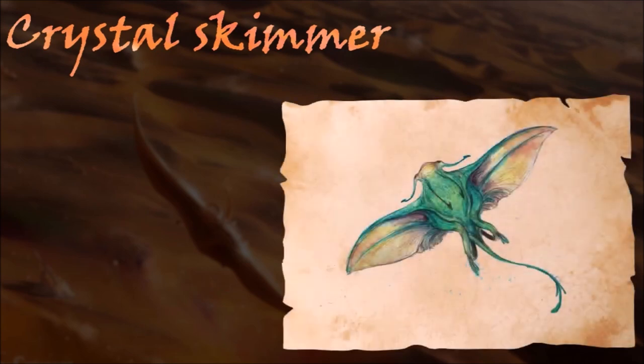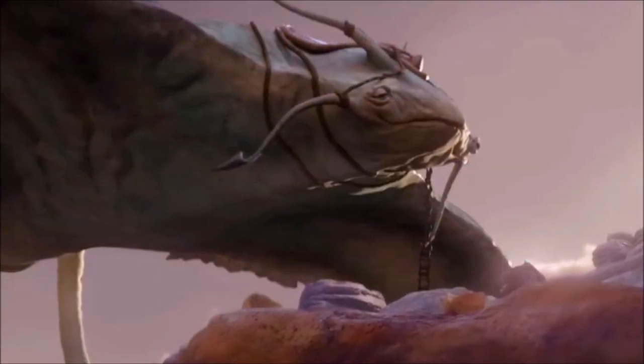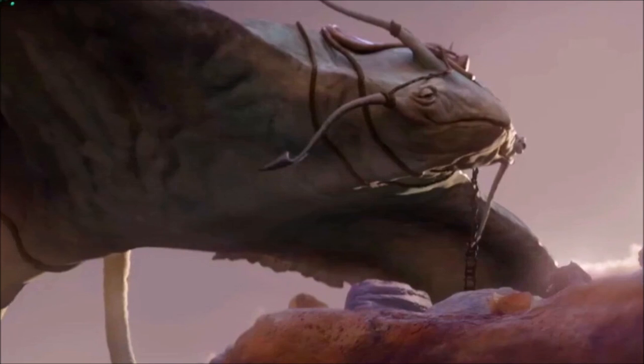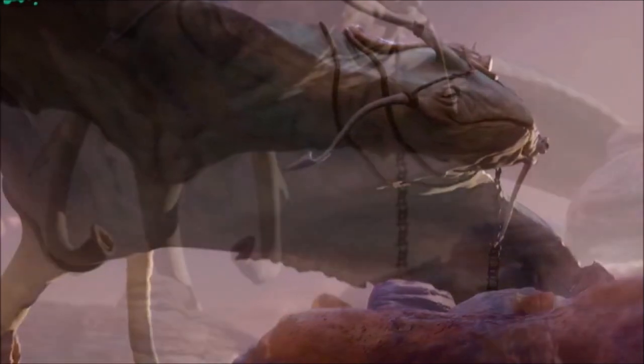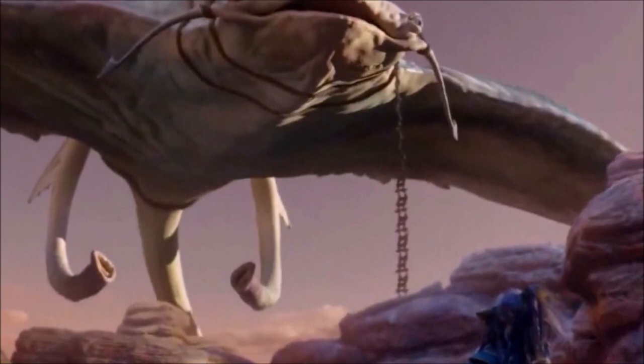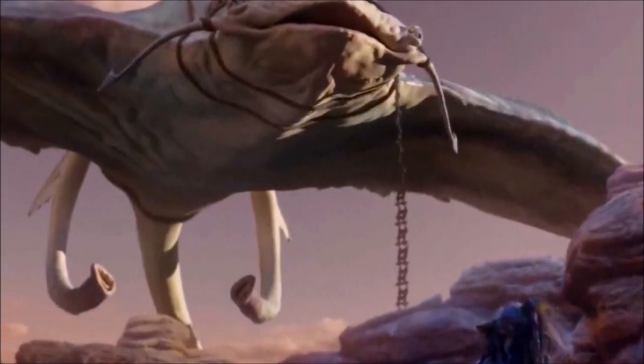Enormous winged creatures with cartilaginous bodies and flat heads, Crystal Skimmers are perfectly adapted for life in the harsh, hot, arid climate of the Crystal Desert. Although they have the largest wingspan of any creature on Thray, the fearless Crystal Skimmers do not often flap their wings, instead using them to effortlessly glide from place to place. They are constant companions of the Dowson and an important part of their culture and survival.